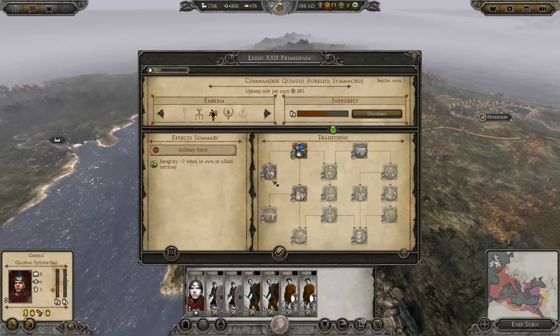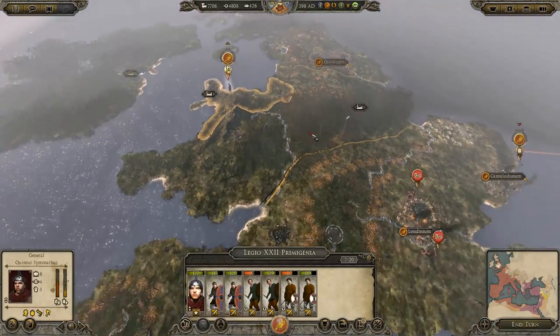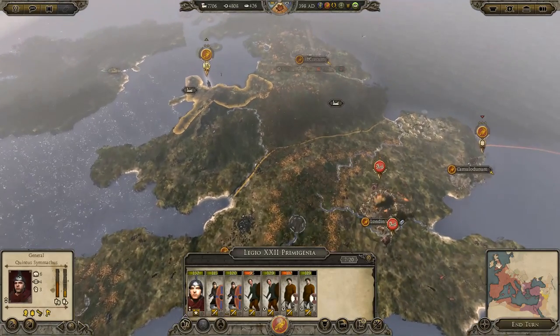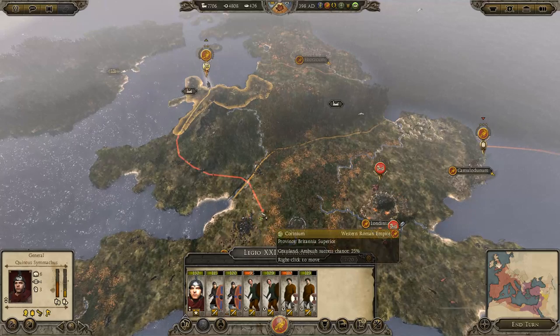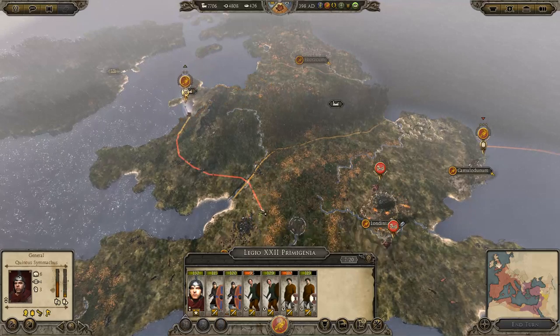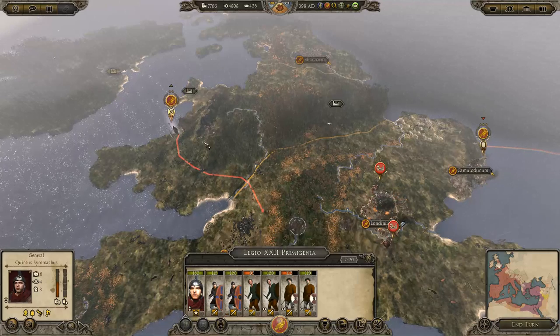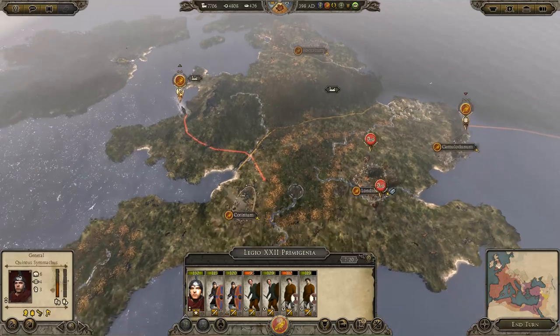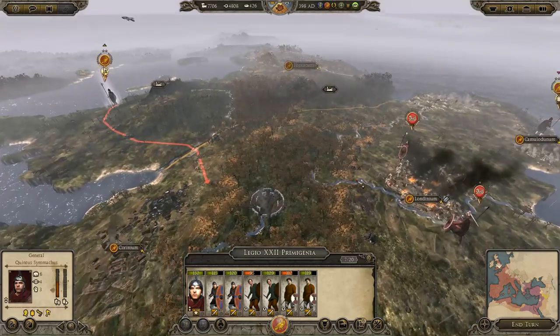Now these guys here, let's get them leveled up, and we're going to force march them. I think we need to sort out this area here. There's going to be another rebellion here, but we want them to win. It'll take them some time to sort that out. So we'll come down here. There's going to be winter next turn, so we'll probably take a bit of winter attrition. Come over here — you can help with the garrison and stuff like that to make sure there's no new rebellions.